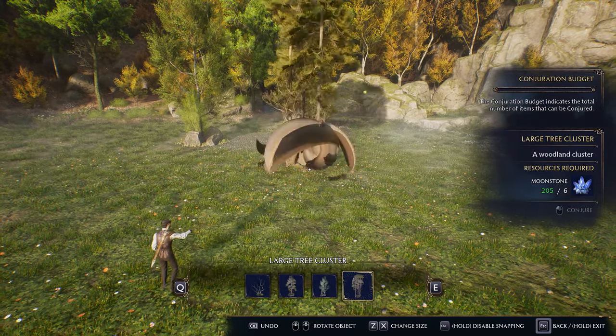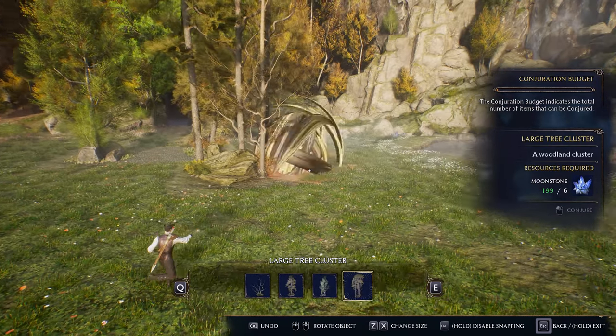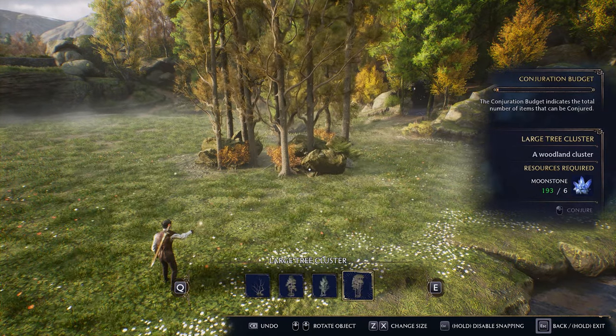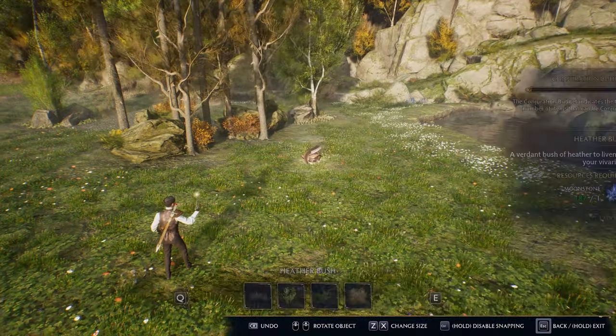One thing I learned is that rotating objects in this game is very important when it comes to building. I'm placing this tree back here and you can see if I rotate it, it takes up a lot more space in the middle so that gap isn't quite as big.